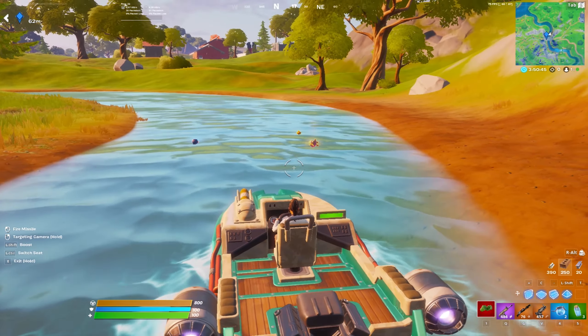For the third drop spot we have Authority. This season Authority does not have henchmen or a mythic item — there's one henchman but he's really no trouble. Authority has died down compared to last season in arena; people will land here but it's not super contested. You can land, scout for floor loot since it's so open, then go inside the buildings and collect whatever chests you can.